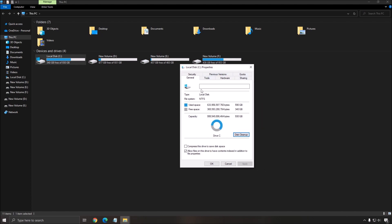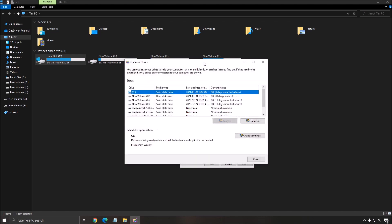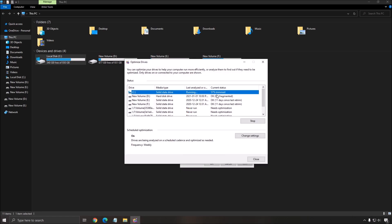The next one is disk optimization. Still in Properties, go to Tools, then Optimize. For an SSD or NVMe, just click Optimize and Windows will handle it. If you have an older HDD, it will analyze the drive and defragment it. If you see zero percent fragmented, you don't really need to do it. But if you have an old drive that you've been running for eight years or so, you'll probably have a high fragmentation percentage — it's really important to optimize it.